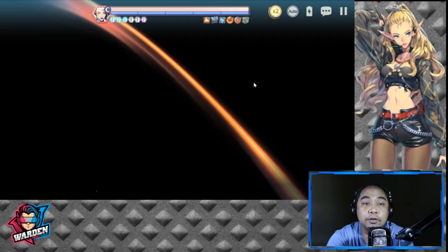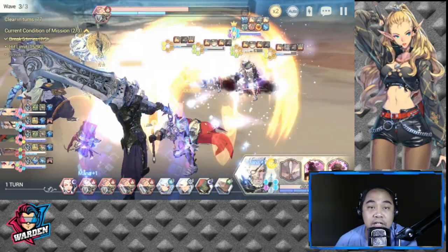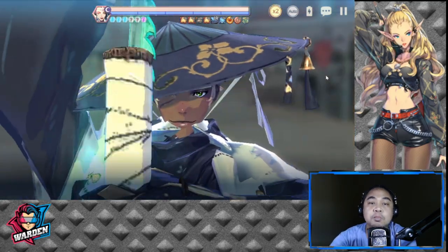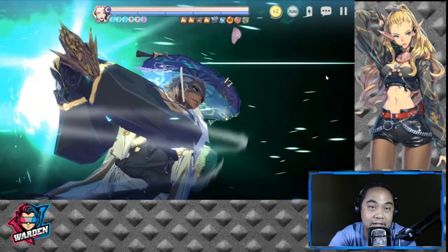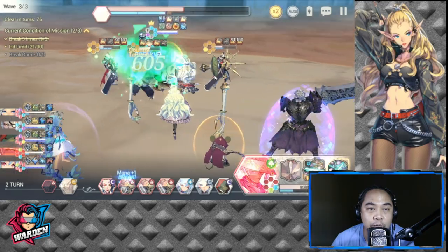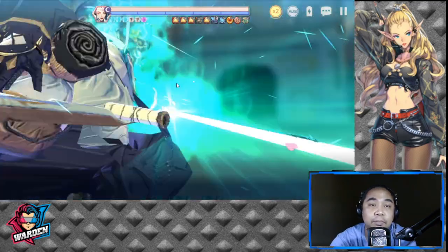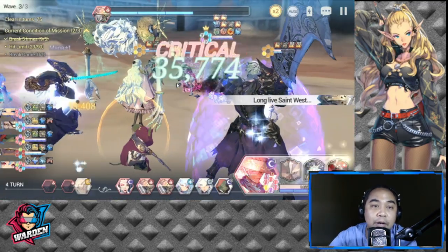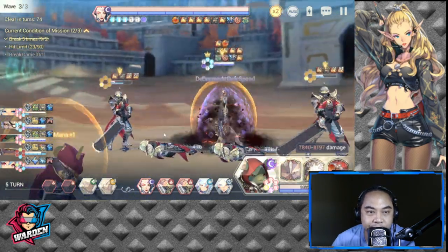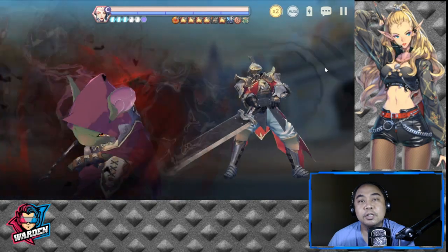For this to work and for you to kill Carry, you need to finish off her allies first so that her 90% damage reduction won't take effect. As much as possible, kill the four bodyguards before you attack her. You also need to guard break Carry in order to deal the maximum amount of damage. Let's try to break one stone from Adams and kill off one enemy.